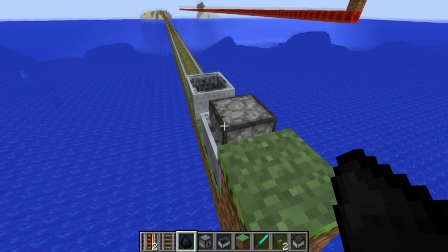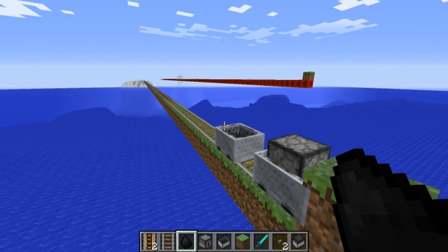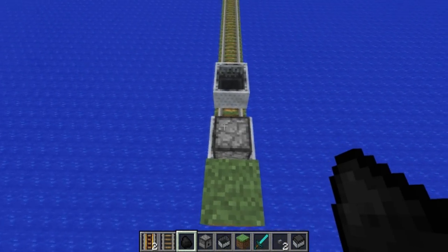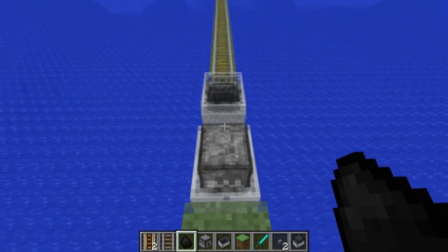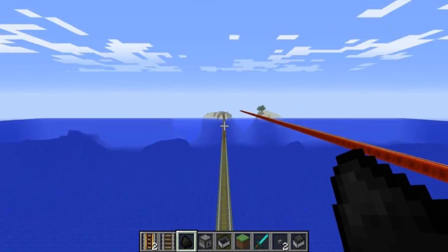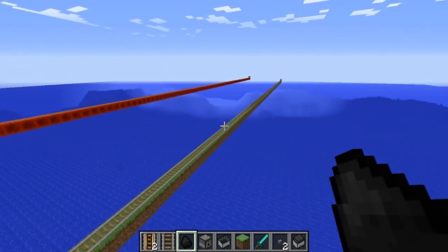If we put a piece of coal in here, this cart will accelerate to max speed, which in this snapshot is 25 meters per second — about three times what it was in 1.7. Let's just see that — kaboom, and it's off. It'll retain that speed until it eventually flies off the rail, and it doesn't seem to lose speed pretty much at all the whole way down.